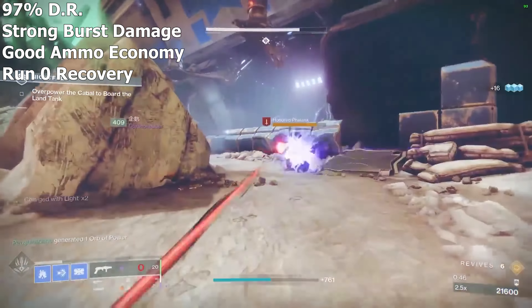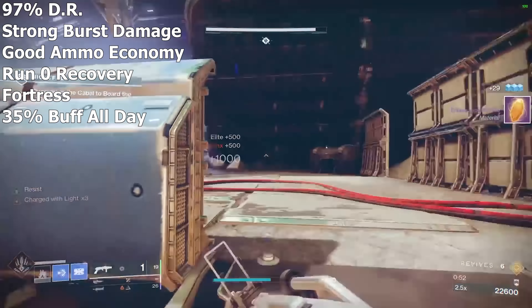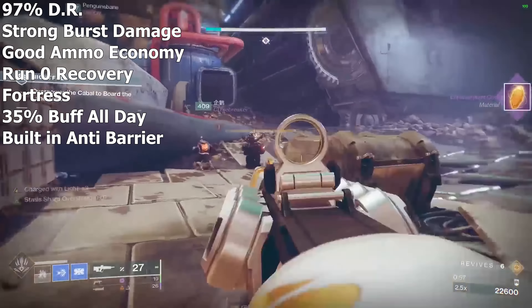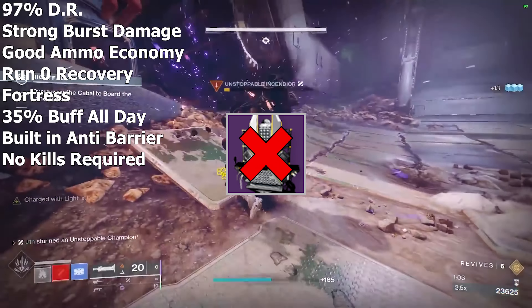You can effectively run 0 recovery stat with this setup, build up a fortress by yourself blocking all incoming damage, get an unlimited 35% damage buff to your swords, have built-in anti-barrier champion without the help of anti-barrier mods or exotics, and best of all, you do not need to kill any enemies to trigger any effects of this build — and all of these are without the help of artifact mods.